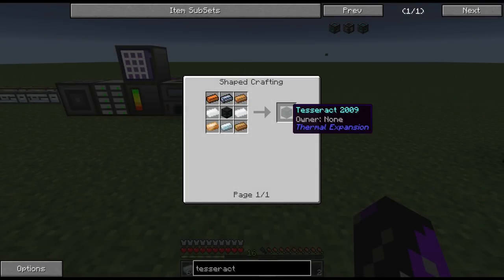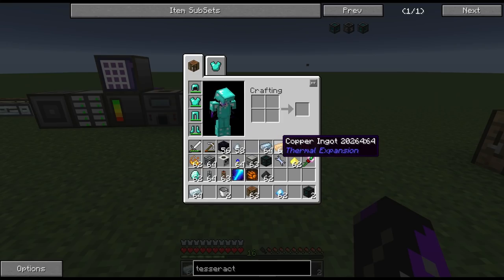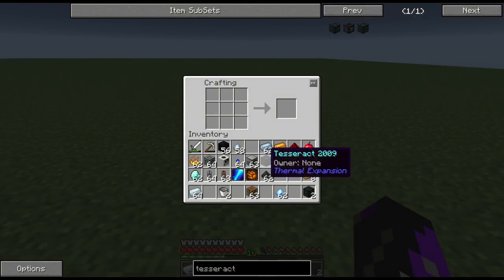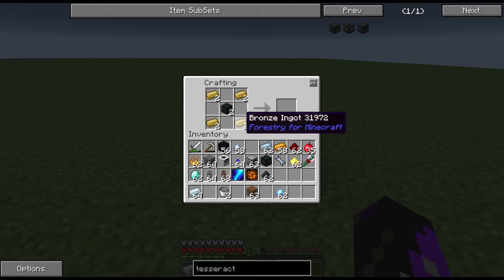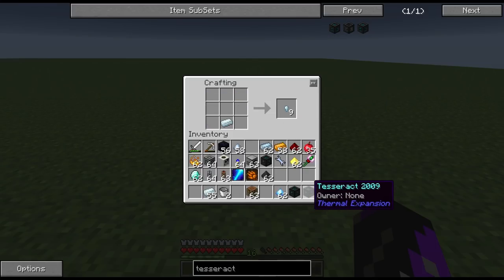The final step in creating our completed tesseracts is surrounding the now filled frames with bronze and silver. To make bronze, take three copper and one tin and place it in the crafting grid — that will give you four bronze. You're going to want a total of eight bronze so make sure you do this twice. Now go back to your crafting table and place the two tesseract frames along with eight bronze and eight silver. Now we have our two tesseracts made.